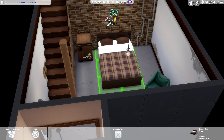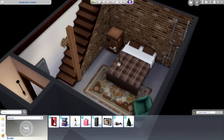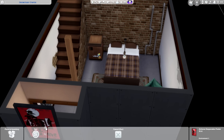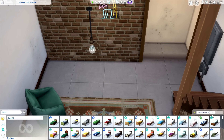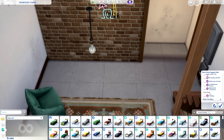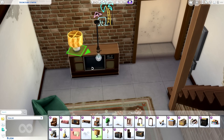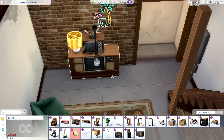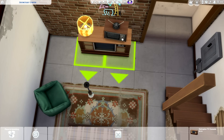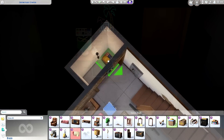I did use some debug objects from Strangerville — the little fuse box on the wall, I plopped that in. I also threw in some exposed pipes. I wasn't sure what to do for this back wall exactly, so I decided to use the Retroplex TV console — the broken one — and threw that down as a little entertainment center, then threw the square tube on top.